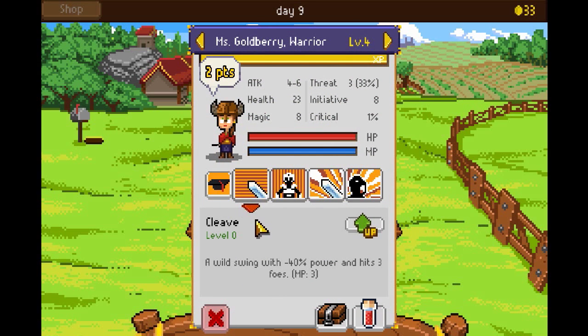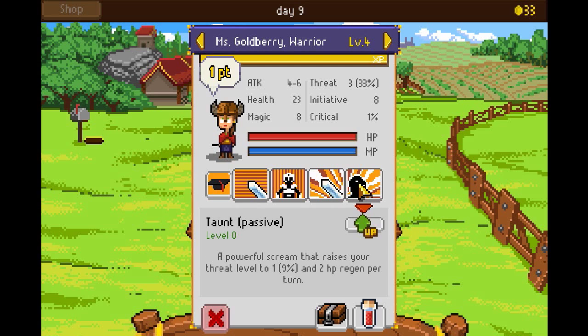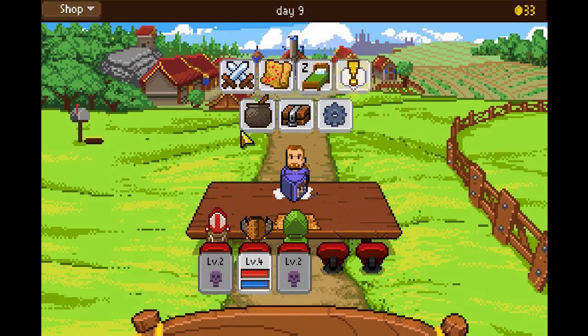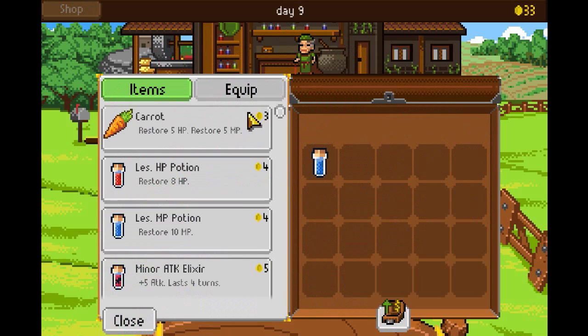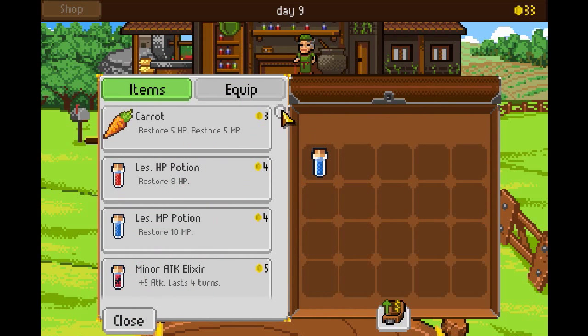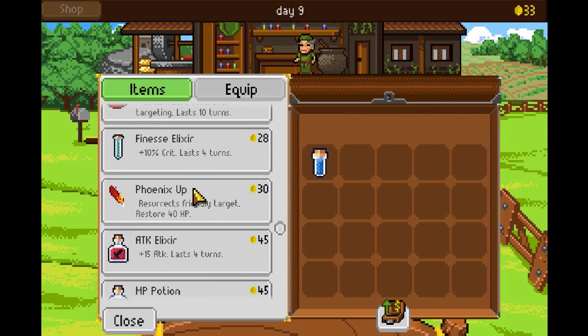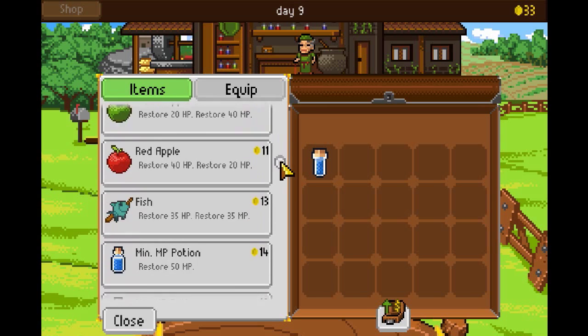Okay, so we've got Cleave and we're going to take Taunt — just because of how she's built. What I should have done is gone to the shop. Shop right here. Now I can buy some Phoenix Feathers — they're 30 apiece. And then equipment. So that's what I'm going to do — I'm going to get a Phoenix Feather and buy this bronze medal.